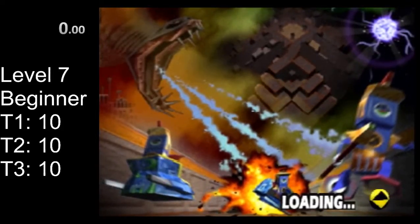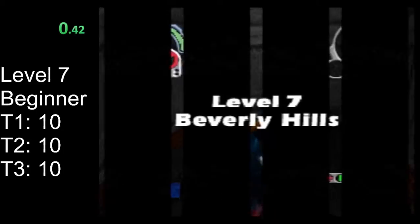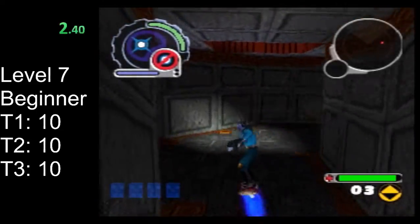Hello and welcome to the Reboot Speedrun tutorial. This is the beginner route for level seven. Level seven, the start of Beverly Hills, is really where the game starts to pick up in difficulty.